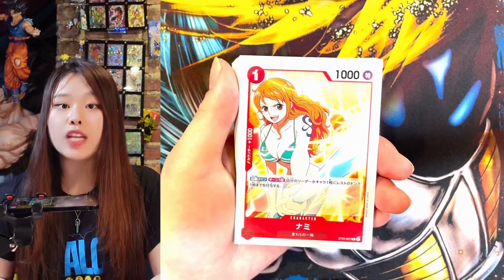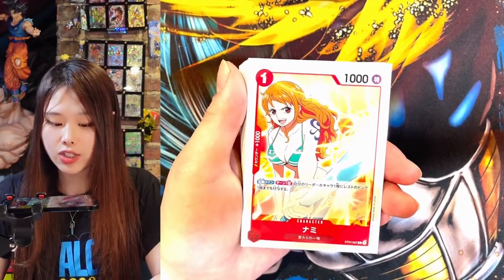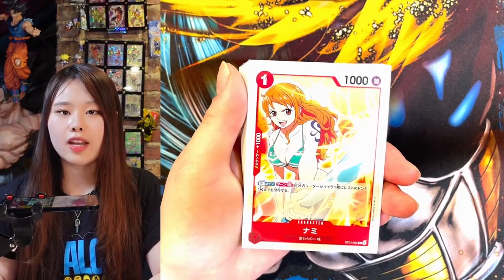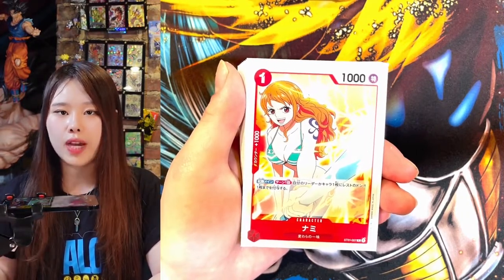The third character is Nami. She's the navigator of the crew, and she can control weather. The effect on this card allows you to attach a rested Don to a leader or a character card. I think she is really good to see in your opening hand. If I usually don't see Nami or Thousand Sunny, I will mulligan my entire hand.